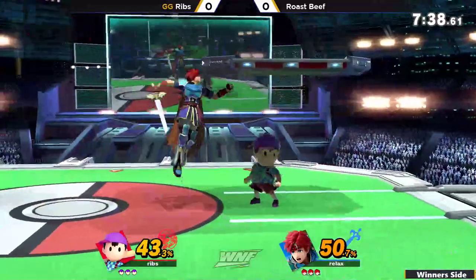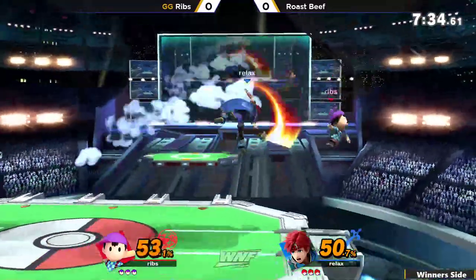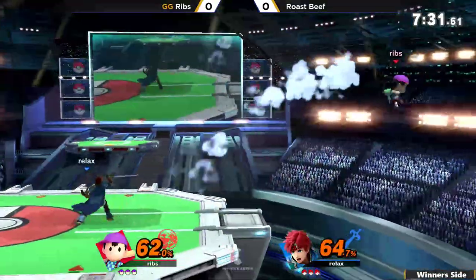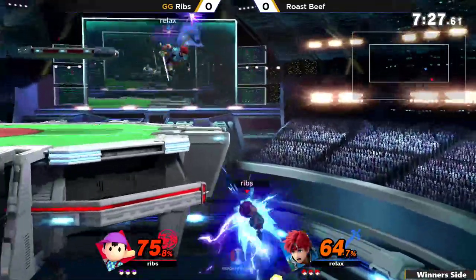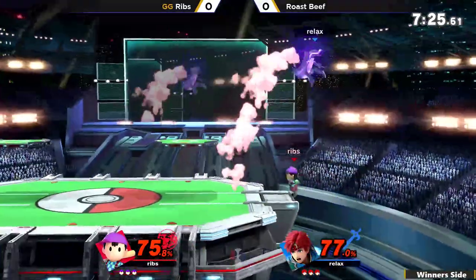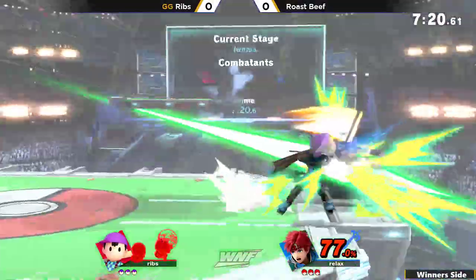Ribs getting great use of the PK Thunder, Rosebeef not able to catch him while he's above the ledge — free recovery right now. But now they're just trading aerials with each other back and forth, Ribs doing his best to make it onto stage, but that air dodge is caught by the down tilt. Rosebeef not confident to go out there and just hit him out of the up beat, going to let him recover and now change stage control.